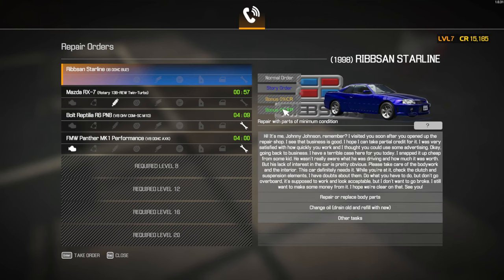Let's have a look at our next order. This is the story order. It's from Johnny Johnson: "Remember, I visited you soon after you opened up the repair shop. I see that business is good. I hope I can take partial credit for it. I was very satisfied with how quickly you work and I thought you could use some advertising. Okay, going back to business. I have a terrible case here for you today. I snapped it up cheap from some kid."